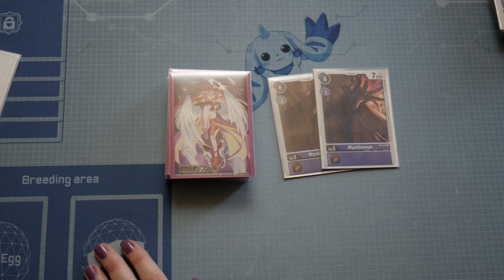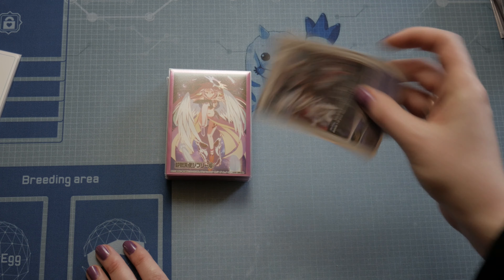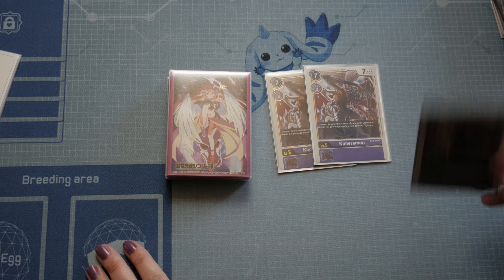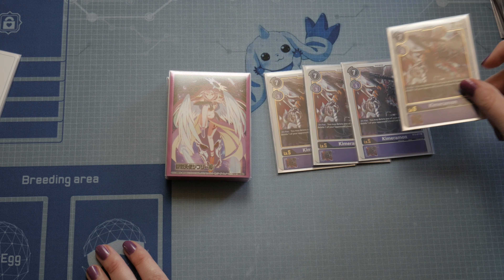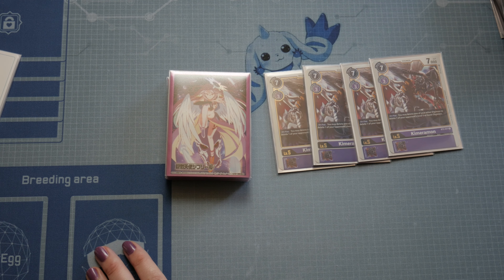Then we play two copies of Myotismon. It is very easy to place a level five Digimon so you can digi-evolve your level six next turn. Then we use four copies of Kimeramon. Kimeramon is a super good Digimon — you place it and you destroy your opponent's level five. Level fives are super important for your opponent, and that is why this card is so good.